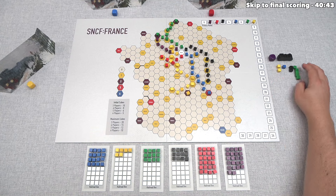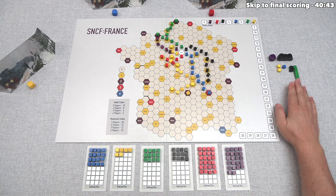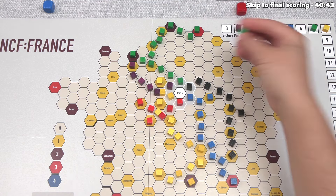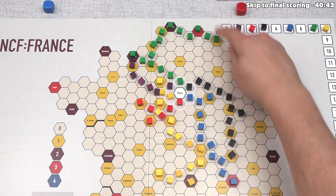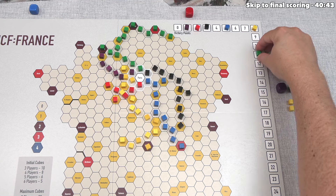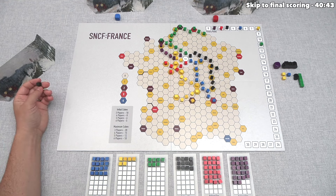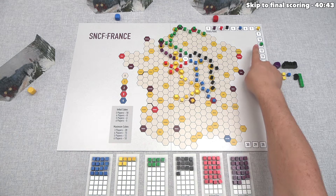It's our turn, and we're super invested in green. We should build with those final five green cubes rather than let others buy the stock and benefit from our work. We build five cubes, connecting two yellow cities, which increases green's value by two to thirteen. We also note that we cannot quite reach the purple city we wanted. This is likely the final value of green, as there are no more green cubes to build with. Our portfolio is looking great with five green cubes.